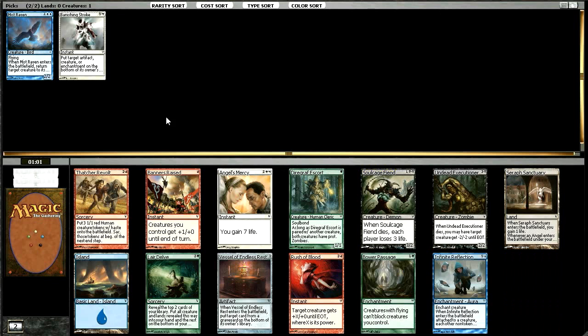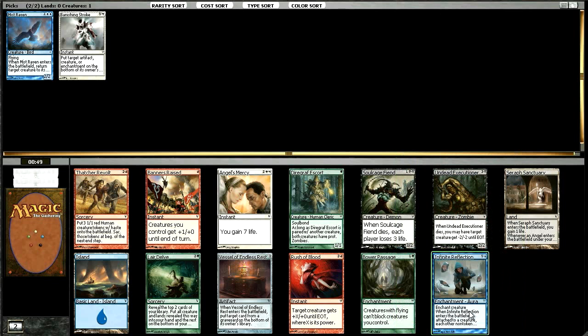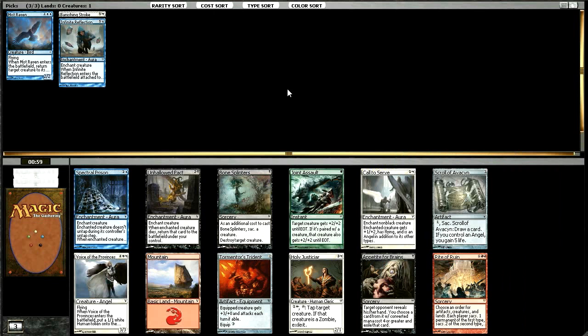I think just taking some removal is probably better. I kind of want to be in green, so I'm going to keep my eye open for green cards, but I'm actually just going to take this Infinite Reflection. This card is sick — it's actually not that great in that it can definitely be a really bad card in your hand, but I really like some of the things it can do, plus it's just plain old fun.